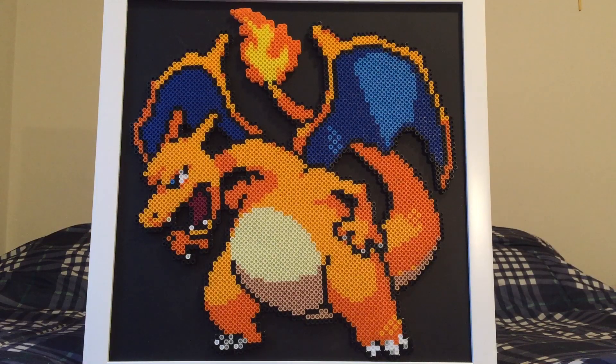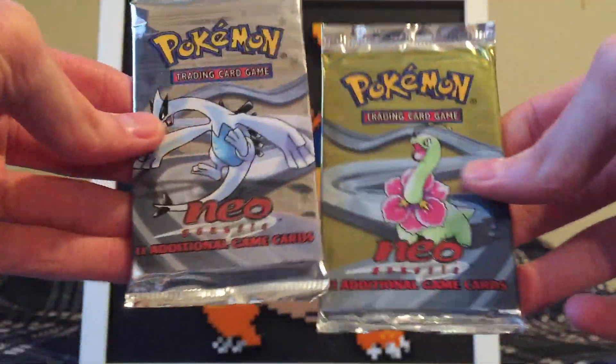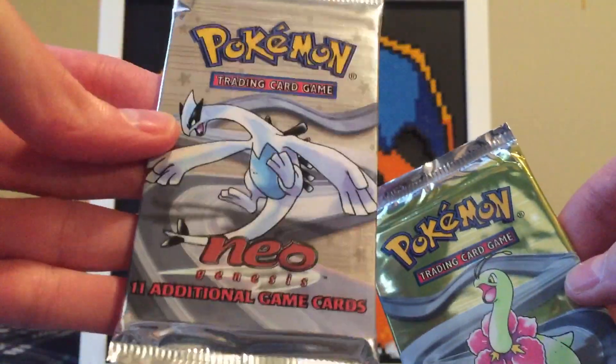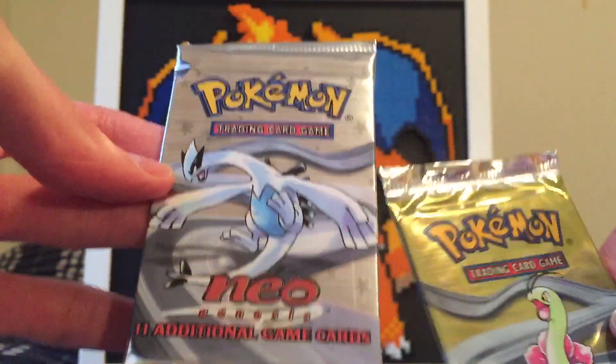Hey YouTube, this is Met7Games and thank you so much for checking out another Saturday episode of Vintage Packs. Today we are going to be moving into the Neo series. We have two Neo Genesis Booster Packs — Meganium on the cover artwork, and of course Lugia, probably my favorite Pokemon from Neo Genesis.